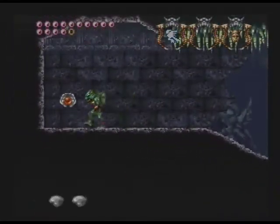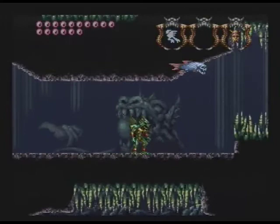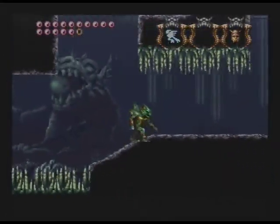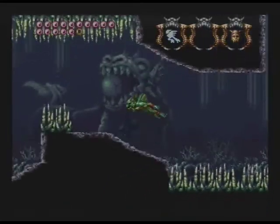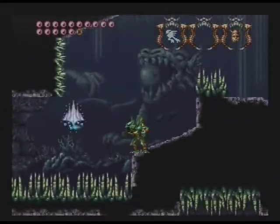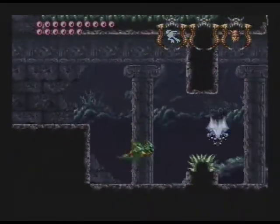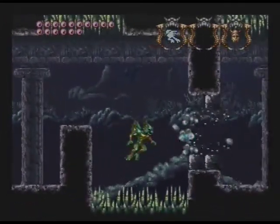I'd really prefer if the T Gargoyle's swimming controls were basically the underwater equivalent of the hover controls, cause the hover controls work PERFECTLY. Well, not exactly the hover controls — I'd want the flying controls for the A Gargoyle. I know I've complained a little bit about them, but even with those complaints, they work fine. This whole off-brand Mario swimming doesn't work quite as well.